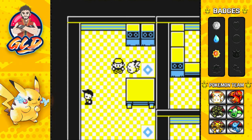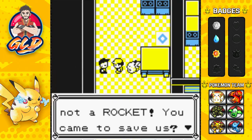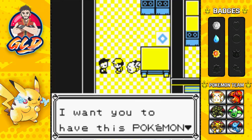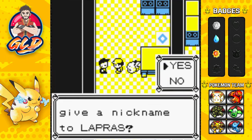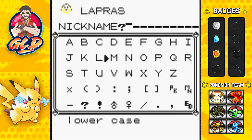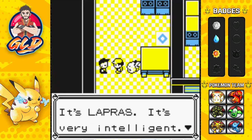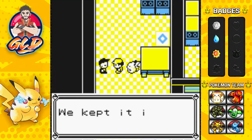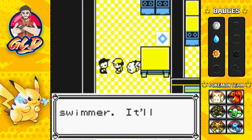After defeating Gary, talking to this individual: 'Oh hi, you're not a rocket — you came to save us! I want you to have this pokemon for saving us.' And we got ourselves a Lapras! We're going to nickname it Nessie. It gets sent to the PC — it's a lapras, very intelligent. 'It'll do much better with you — it's a good swimmer, it'll give you a lift.'